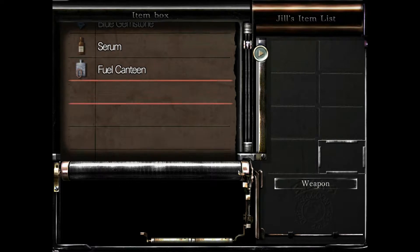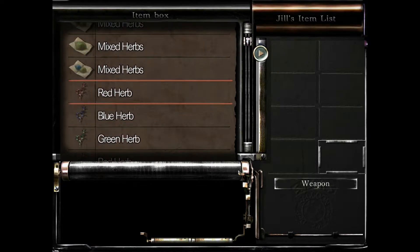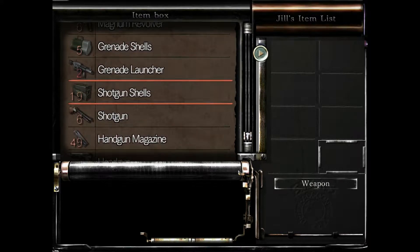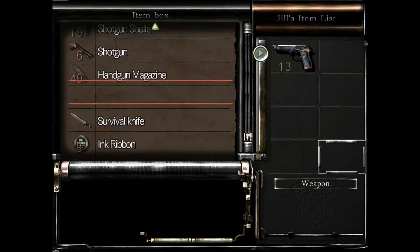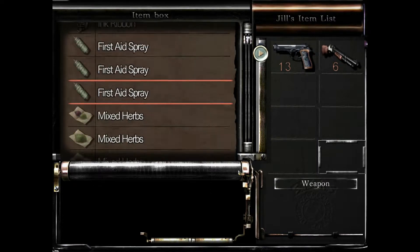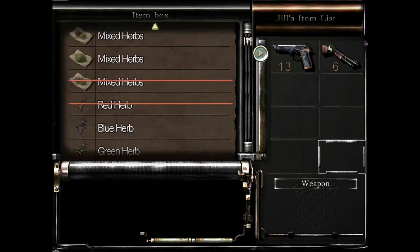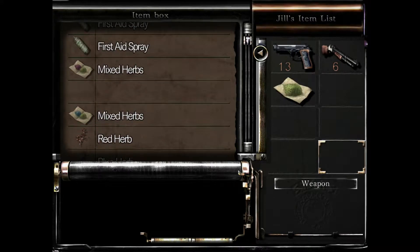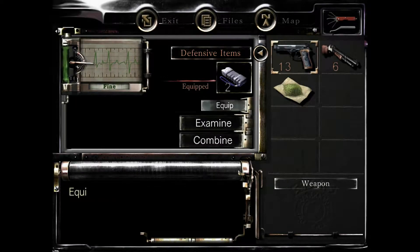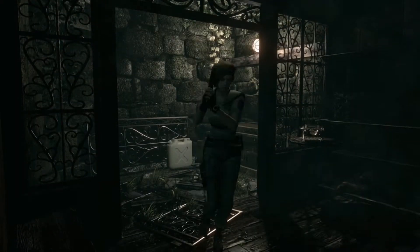I need to go fight the plant — I remember now. I'll need the magnum when I go back into the mansion because it's going to be Hunter City. What's the code for the V-Jolt room? I need to remember the code to get into the V-Jolt room to make that chemical.